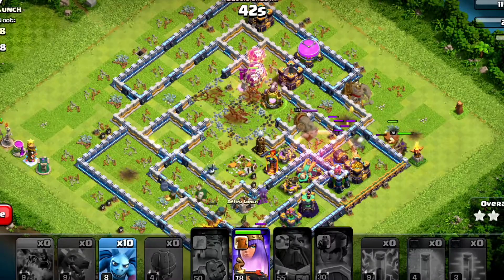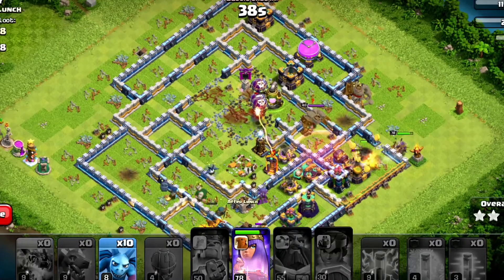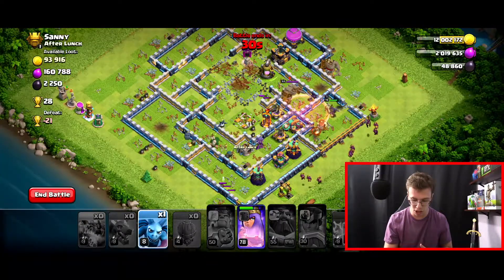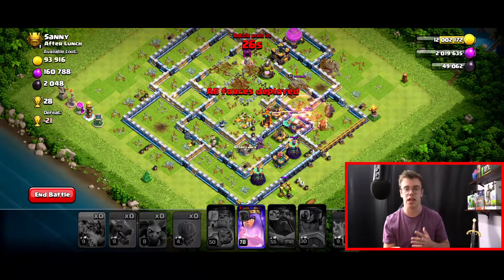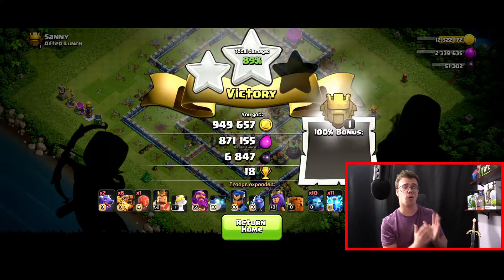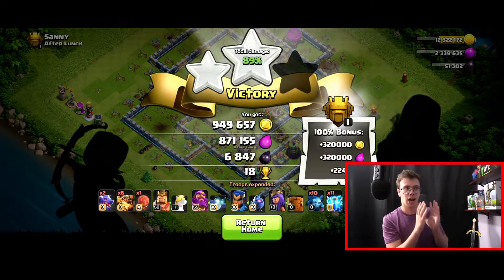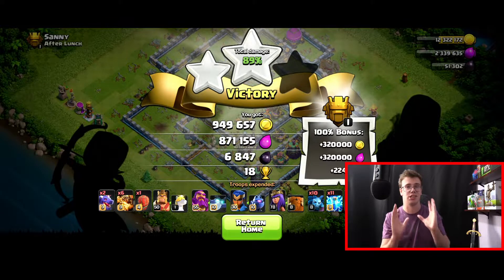The loons got popped, but the others came and clutched it — then they got hit by a giant air bomb. They still did a really good job. I dropped in my minions to help the queen clean up, and she actually took out that scattershot at the last second but got knocked down in the process. Still, we got over 900,000 gold, 800,000 elixir, and over 6,000 dark elixir — almost 7,000. This attack strategy is honestly insane.